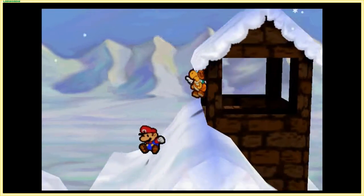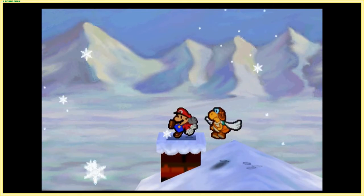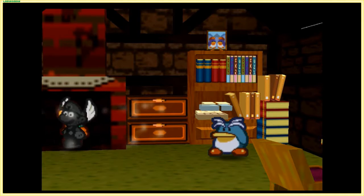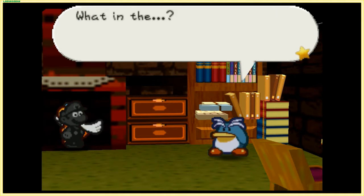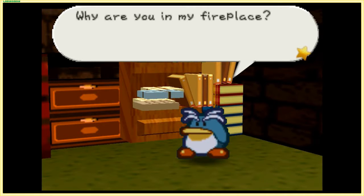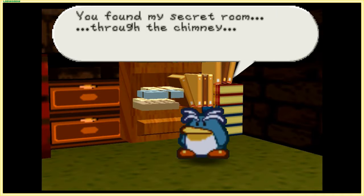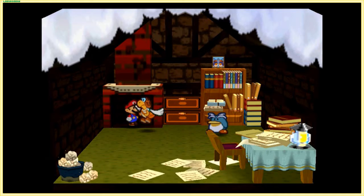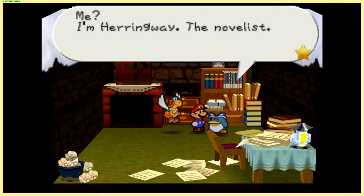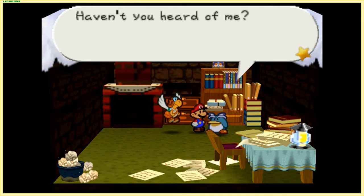We hide in the house, use the spring to jump up, and while we don't need Paracarry this time, we do need to jump down the chimney — or at least walk down it. Mario is channeling some of that Santa Claus energy. 'What in the hell? Why are you in my fireplace?' 'You found my secret room — through the chimney. Ingenious.' 'Me? I'm Herringway, the novelist. Haven't you heard of me?'